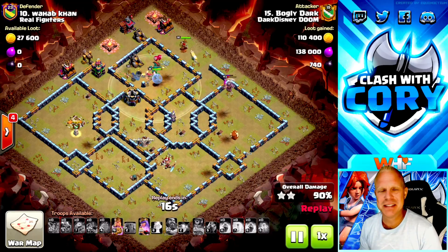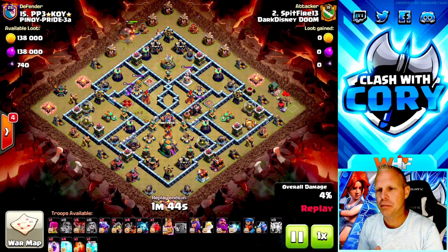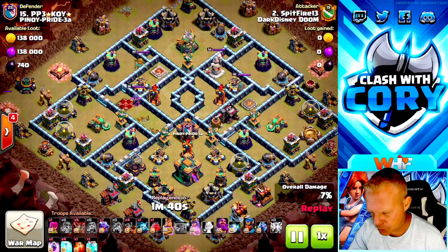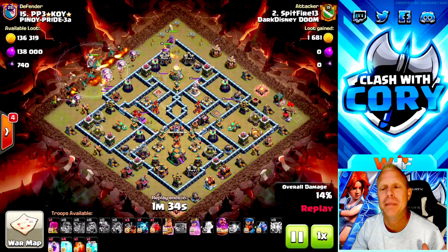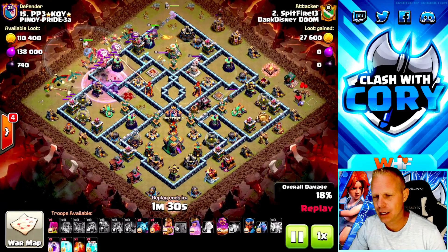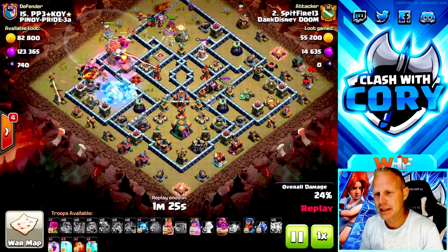Our next example is going to be pretty similar but with one small change that's going to make a huge impact. First, two zaps were used on the sweeper — it's really worth the two lightning spells to get rid of it. But that's not the difference I'm talking about. This army is mostly rages and freezes like the last one, but look at the clone spell in there.